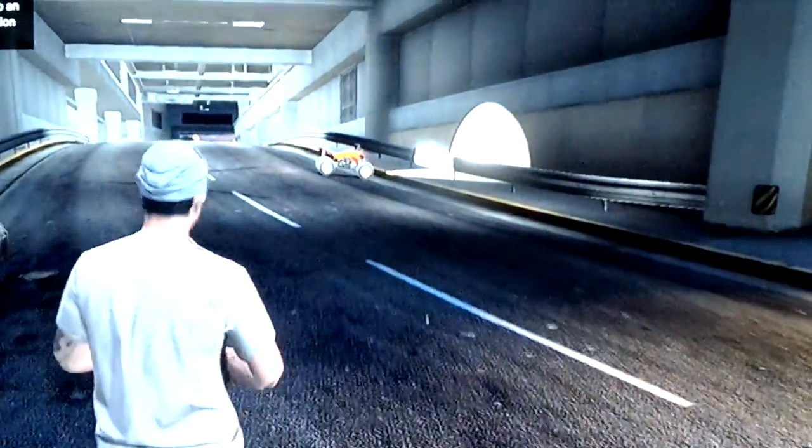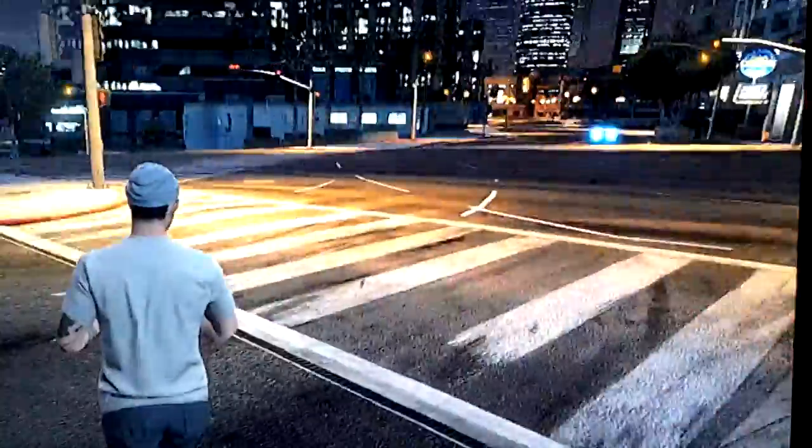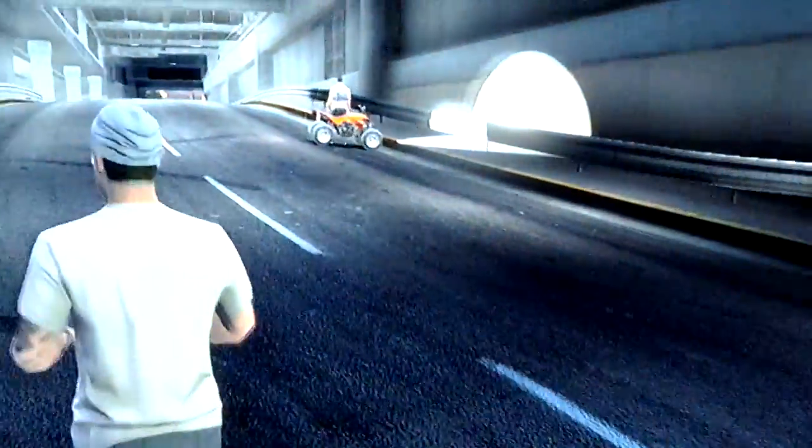Like Harry Potter running through the wall at Platform Nine and Three Quarters or whatever. You can do it again — you can scare people, scare whoever jogs past with this wall glitch. Like shoot them while they're driving through, or rocket launch them.